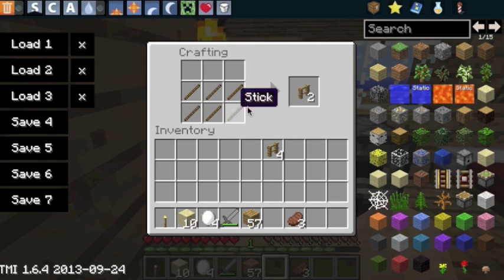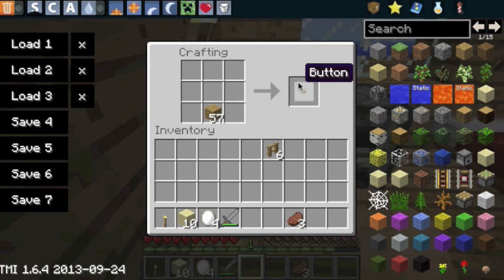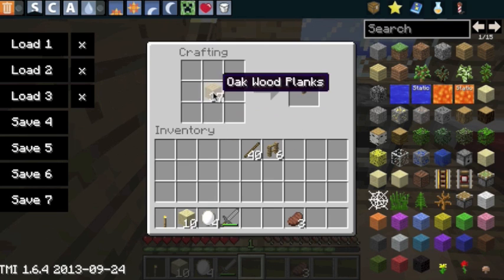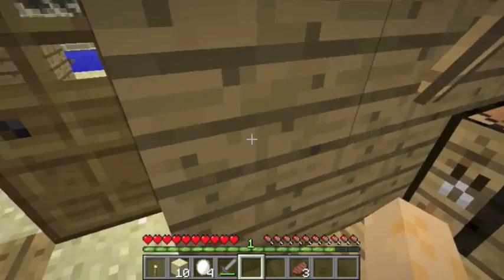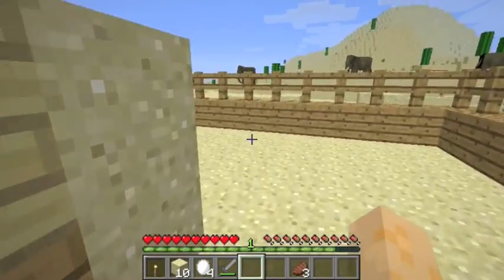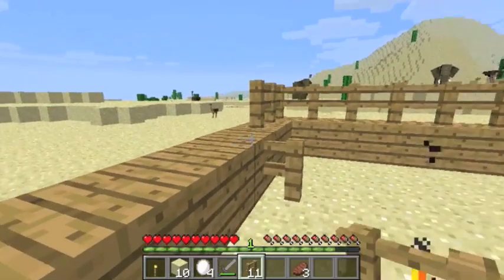I also started a new series called 'Sir Crafter Versus,' which will be about me facing mobs. I'll do the Ender Dragon, the Wither Boss, the Kraken, and other mod bosses like ogres. I'll try not to cheat and use my existing worlds. I had a world I deleted a couple of days ago — that's the one I used to make the Mobzilla video, which is a shame, so I'll have to start that one again.